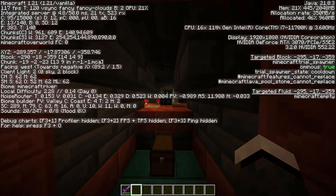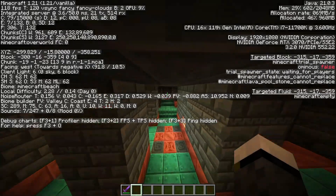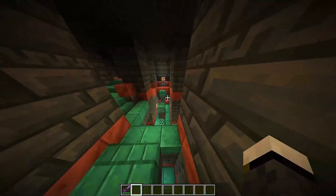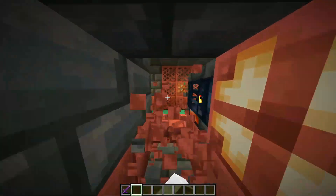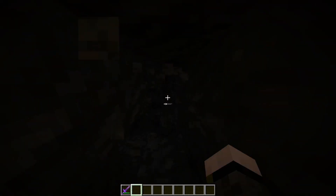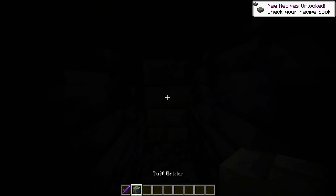First of all, these types of structures are found at depths between minus 20 and minus 40. So the first strategy is simply to mine from levels minus 20 to minus 40. You'll be mining through deepslate and when you start finding these types of bricks, you're probably close to a trial chamber.